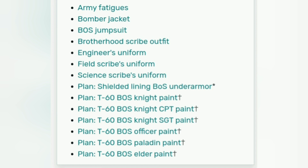Besides the apparel items, you also have a chance to get some T60 power armor skins. You can get a Knight paint, a Knight Captain paint, a Knight Sergeant paint, a Brotherhood of Steel Officer paint, a Brotherhood of Steel Paladin paint, and a Brotherhood of Steel Elder paint.